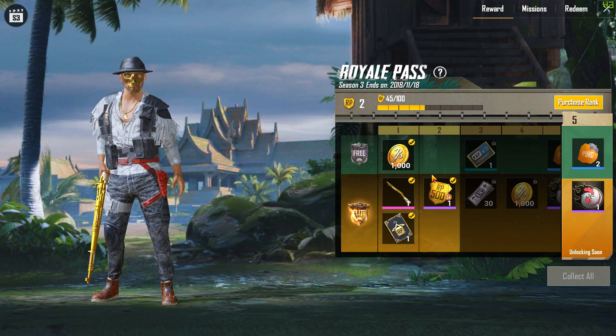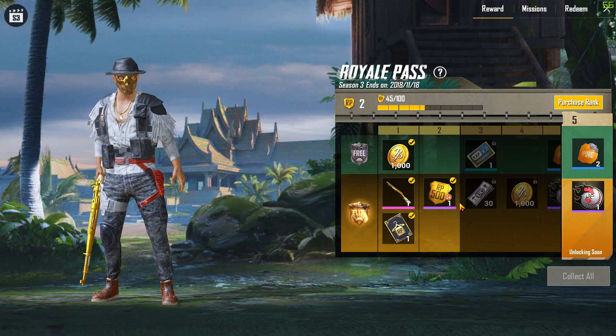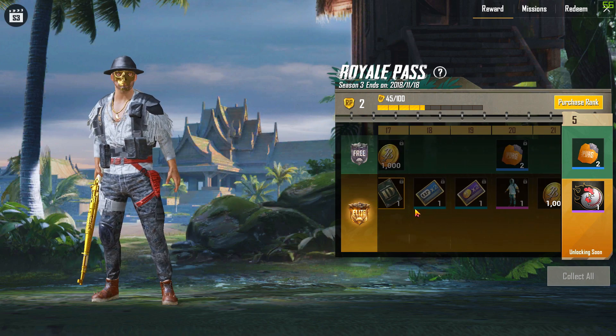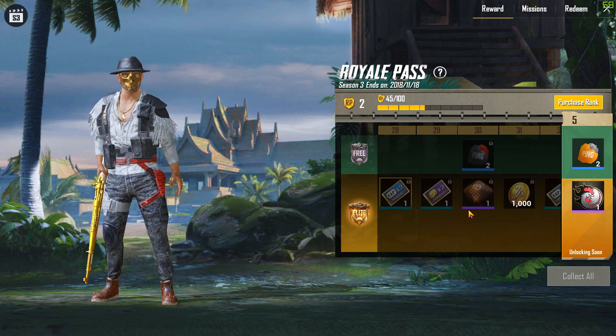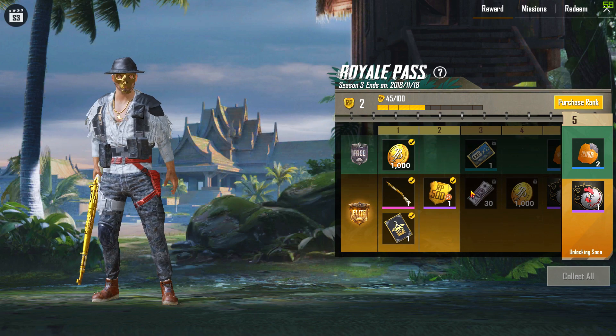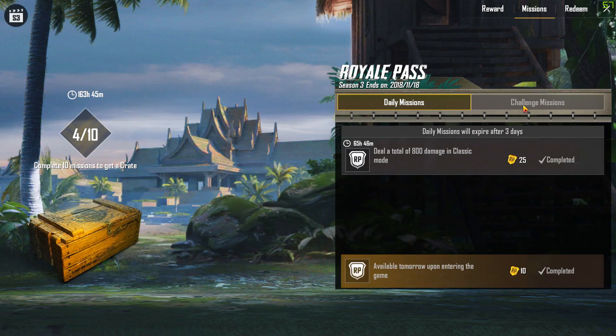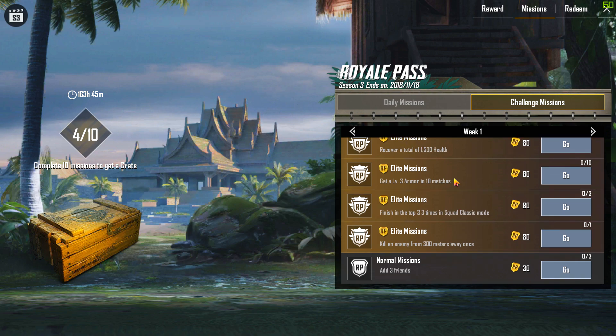So here's the comparison: once you purchase the elite upgrade plus one for 1600 UC, you get all the rewards up to rank 20 right away. When you purchase the 600 UC version, it only unlocks the elite pass and you complete the missions to rank up, as you can see the elite missions have been unlocked.